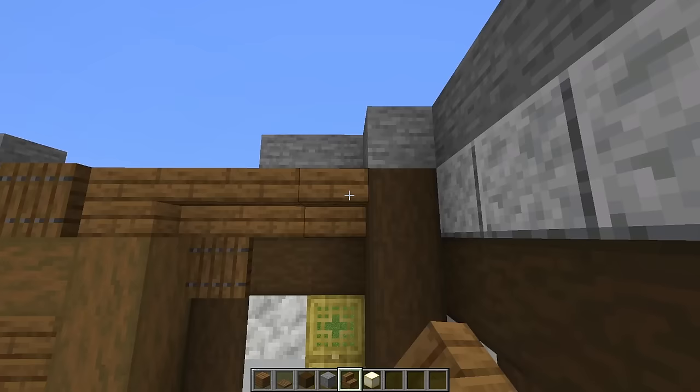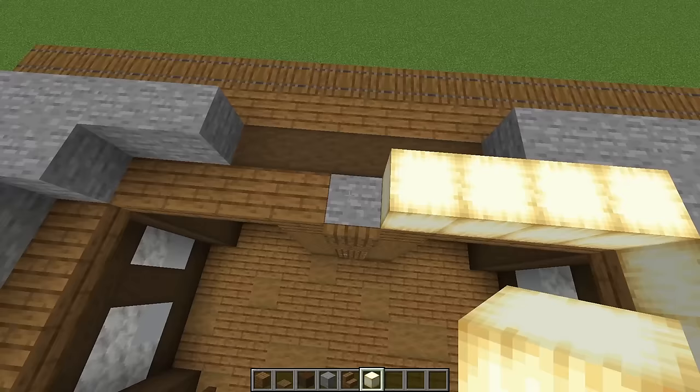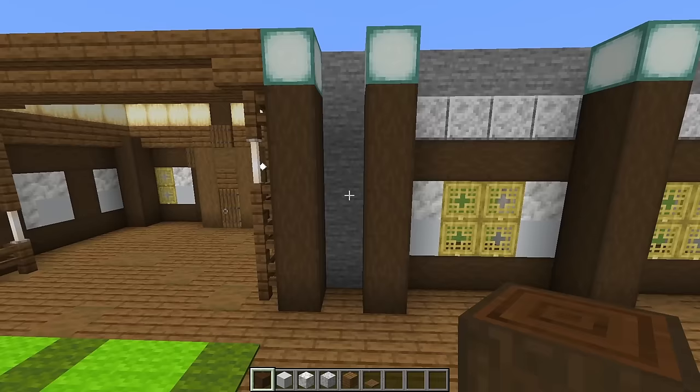Grab some spruce stairs — place 3 upside-down and another 3. Then just against the diorite, place 4 right there. Do the exact same thing on this side. Now grab some ochre frog lights and place 4 right there. Turn the corner and run these around. Don't place one on top of the stone block though — on top of that stone block just place a stripped dark oak log. That is how you should look when you are done.